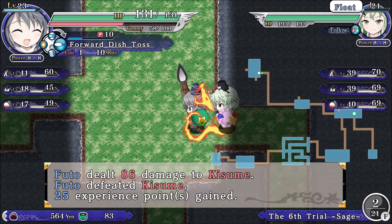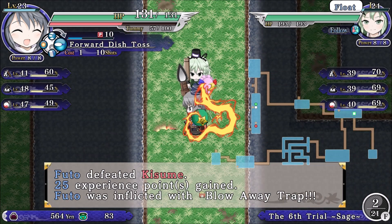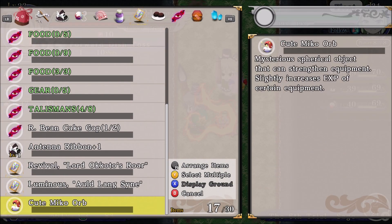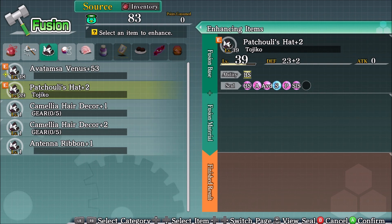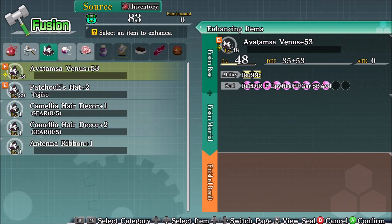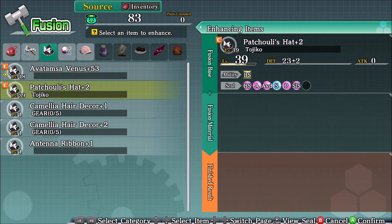I feel like we're level 23 already — I think it's because we did some shenanigans earlier. We got a cute Miko orb; I'm gonna hold onto this since I can use it for crafting. Speaking of crafting, we do have an antenna ribbon, and this has record. I don't really want record.